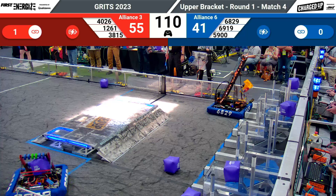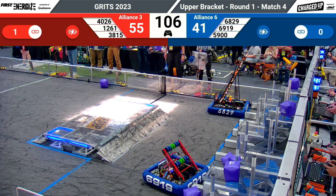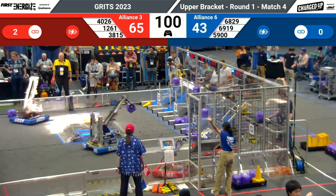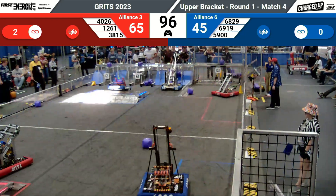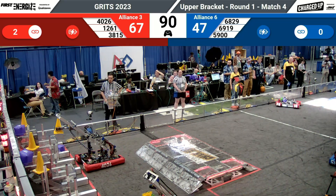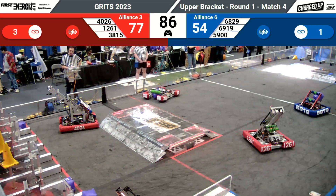We see 6829 back in the blue alliance's community zone, lining up, and they're placing their final piece on top of the last rung. We see 6919 on the other side grabbing a piece and coming back to the blue community zone to drop it off. 5900 dropping off their own deposit piece as well. 6829 going back to the human player station to grab a piece. 3815, 4026 — all headed to the red community zone doing the same thing with 1261.